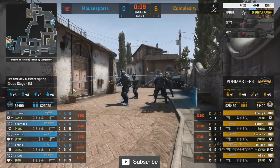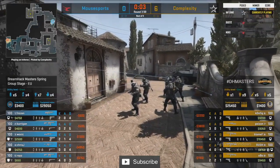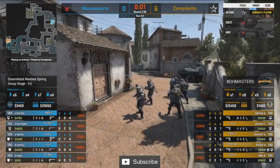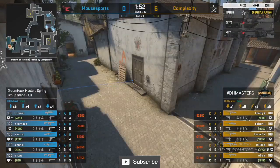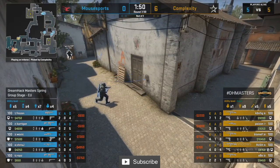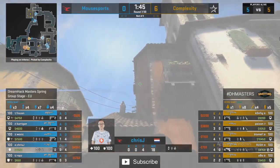They need anything they can get, but as is often the case on Inferno CT side — if a bomb gets planted it's save time, it's Jame time for Mouse Sports. Now they've pulled their cash and they will be buying back up into round number seven. Complexity yet to drop a round on this side and they have no plans of doing so.